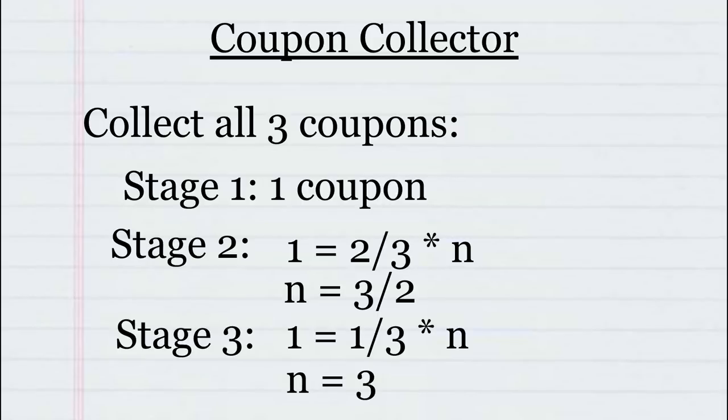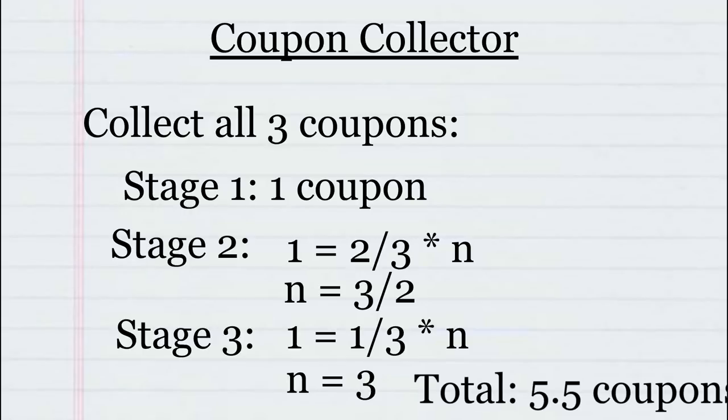Now we do the same thing for stage three, changing our probability to one-third since there's only one new coupon left, and get an n of three. Add these together and we get five and a half — meaning on average we'll need five or six coupons in order to collect all three. If you were observant, you may have caught a nice little formula: all you need to do is add the reciprocals of the probabilities of getting a new coupon for each stage.